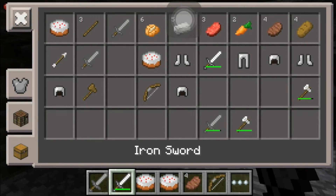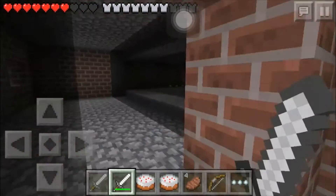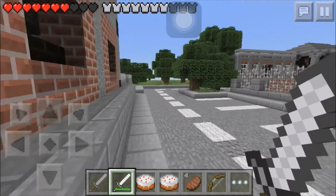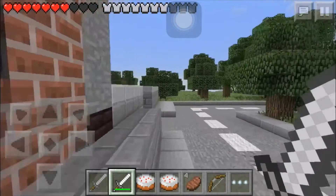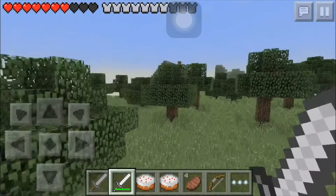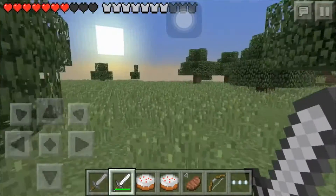We got cakes ready - that's actually pretty good. Having cakes will save our lives if we place them down whenever we need health. There's a chest over there on top of a house.